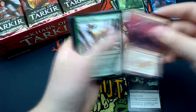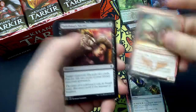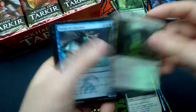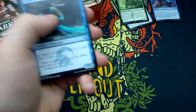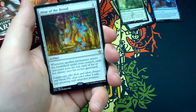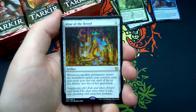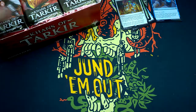Sixth booster: Molting Snakeskin, Arrow Storm, Highland Game, Sultai Banner, Canyon Lurkers, Rakshasa's Secret, Sage-Eye Harrier, Singing Bell Strike, Erase, Jungle Hollow, Scion of Glaciers is the uncommon, Ruthless Ripper, Winterflame. And our rare is Utter End — er, Villainous Wealth — actually it's Ugin's Nexus — it reads: whenever another permanent enters the battlefield under your control, each opponent puts the top card of his or her library into his or her graveyard. And a Swamp and a Spirit Warrior token.